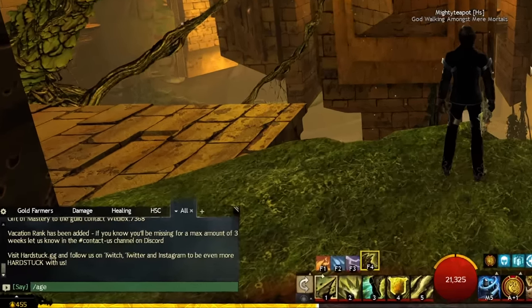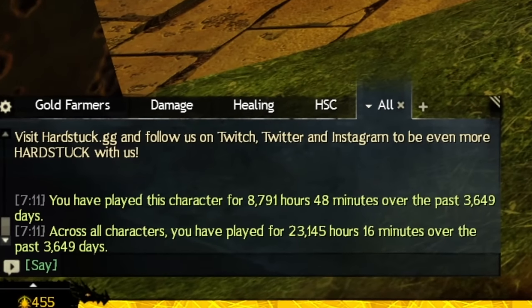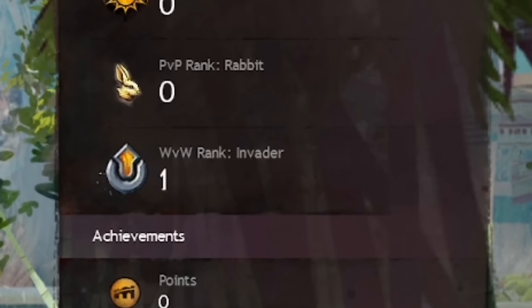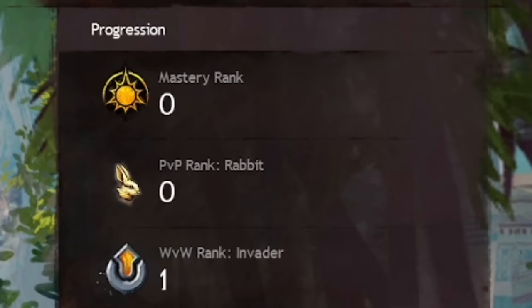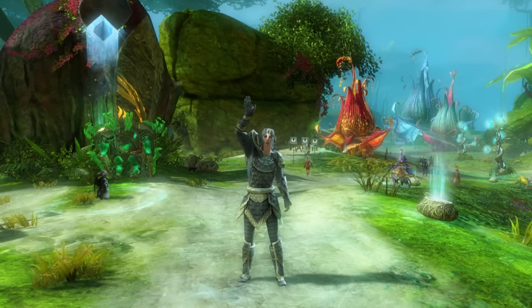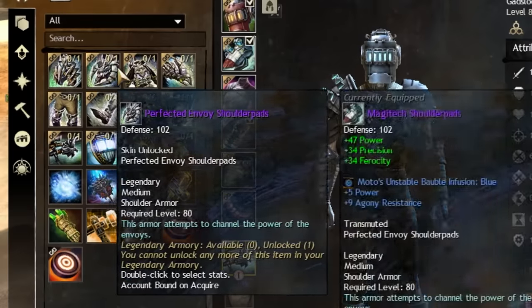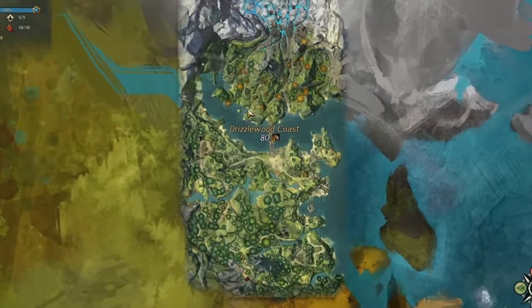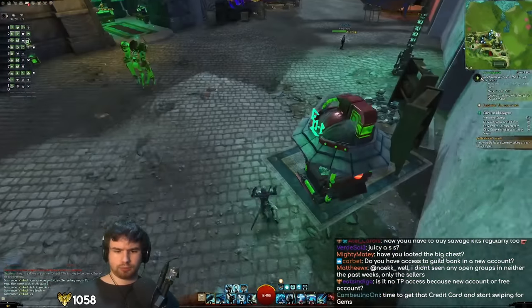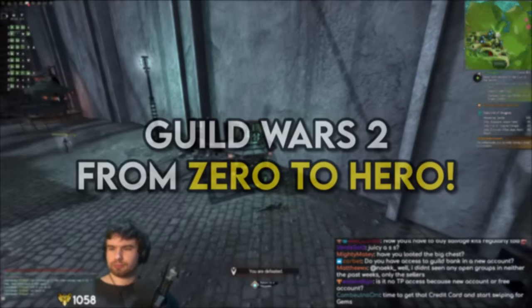I've played Guild Wars 2 for over 20,000 hours, and I've learned a whole lot and collected just about everything in the game, so it's a perfect time to go around again. Join me in the adventures of my completely fresh account known only as the Microtransaction Enjoyer, on the quest of obtaining and unlocking everything in the game — from legendary gear and mounts to living world story episodes, maps, and ultimate gem store quality of life — purely through efficient and somewhat sensible gameplay. No real money required.